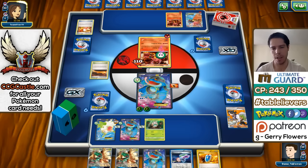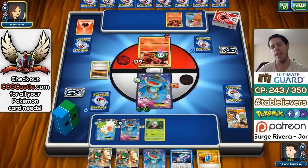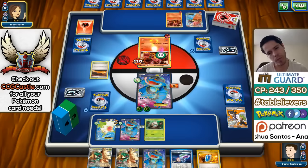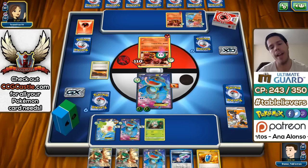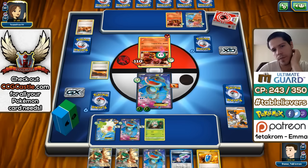If I can set up Decidueye I can take a KO on the baby Volcanion using the ability. I need a stadium, Trick Shovel, and Decidueye above my next Colress. I need my opponent to bench a lot of stuff. If I had the Crobat line here it would strictly be better — Decidueye is a liability against Volcanion since a simple Lysandre KOs it. With Crobat I'd only need the Stage 1 instead of the stadium plus Stage 1 plus Stage 2.